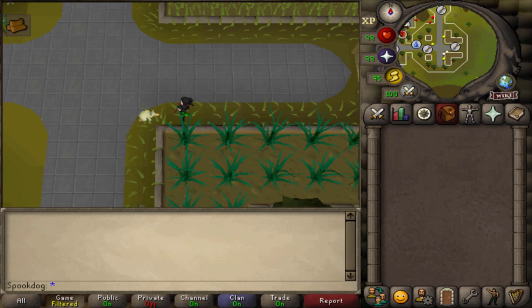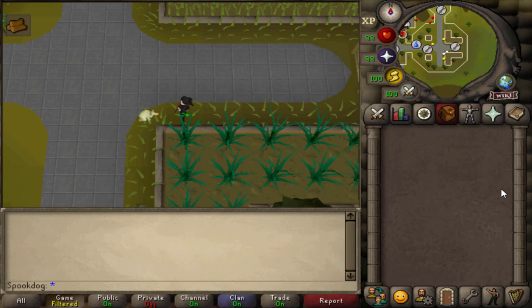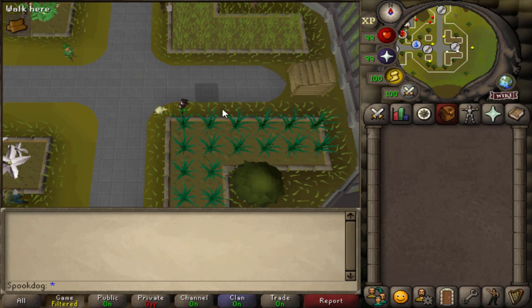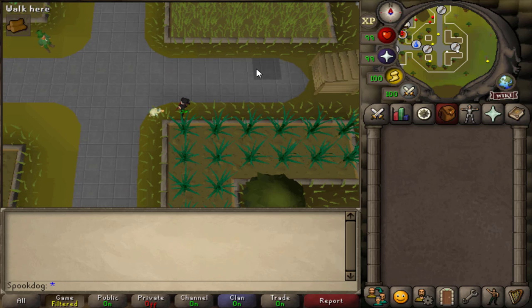For medium contracts you need at least level 65 farming and can be assigned various things. In the allotment patch you can be assigned strawberries, watermelons, and snapegrass. Watermelons and snapegrass take the most amount of time to grow, so I would recommend doing those. There are two patches, so you can have snapegrass in one and watermelons in the other, which is nice since in hard contracts those are the only two allotment options anyway.